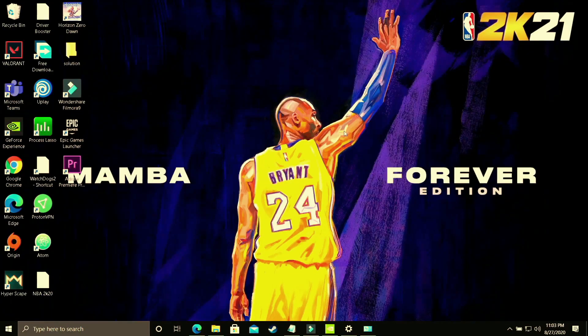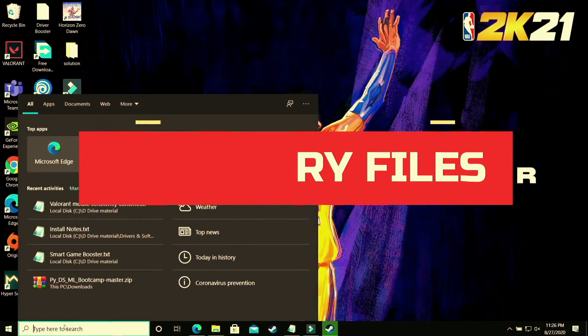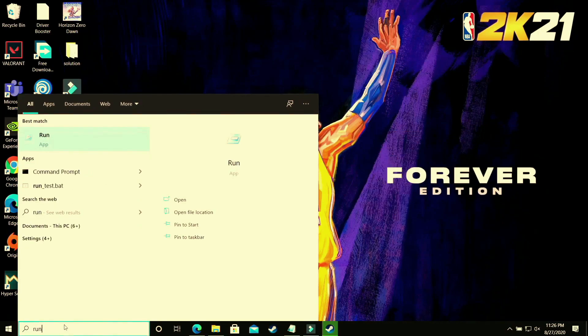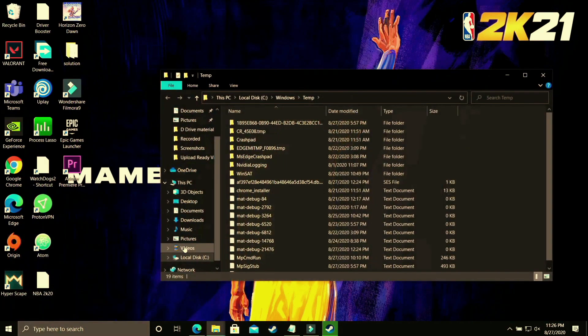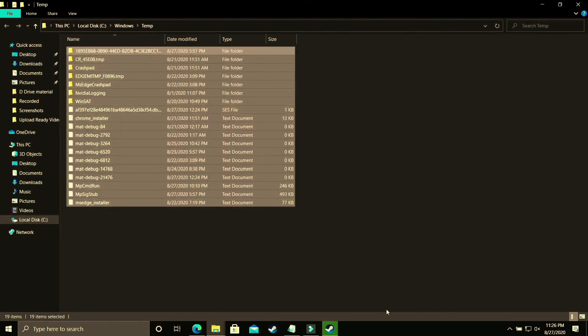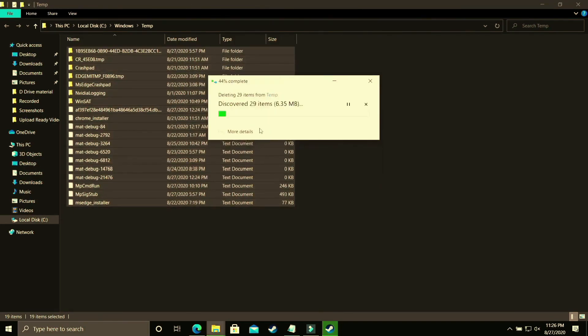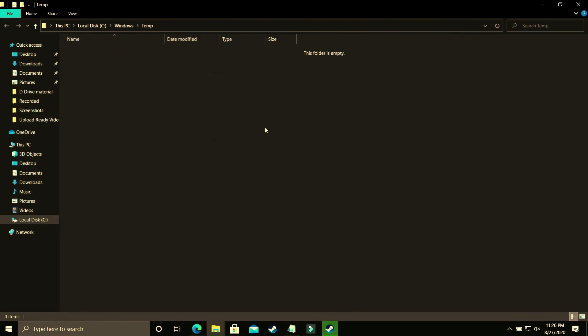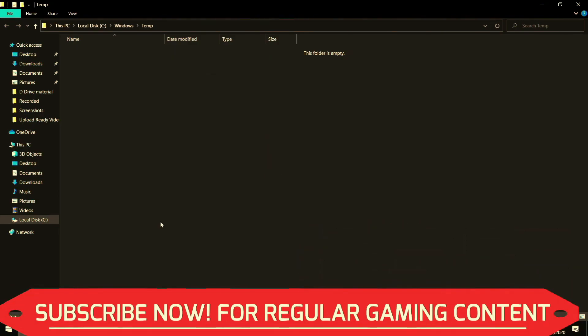This step will provide a temporary boost to your PC's performance by deleting all temporary files. Open the Run app and search for 'temp,' then click OK. Delete all the files you see there permanently. There might be some files your PC cannot delete because they are used by background processes — just skip those.